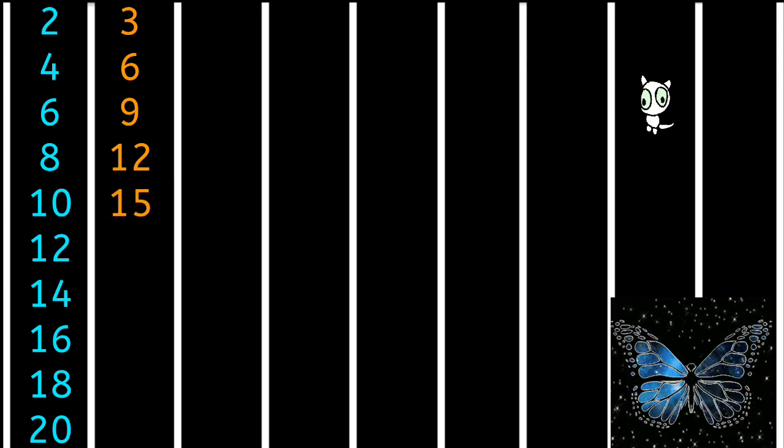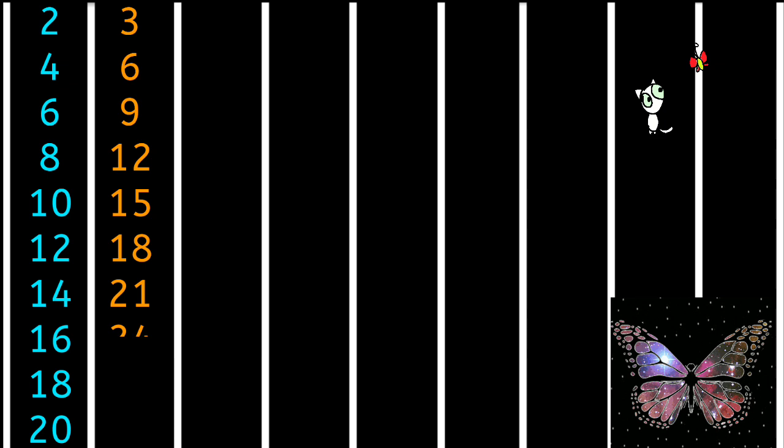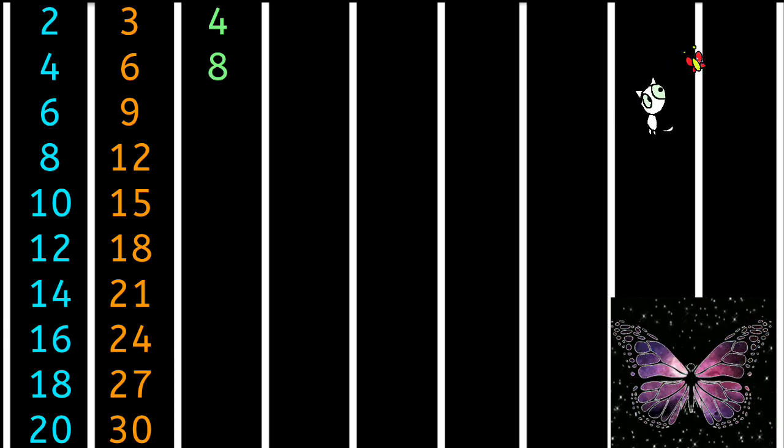3 5s are 15, 3 6s are 18, 3 7s are 21, 3 8s are 24, 3 9s are 27, 3 10s are 30, 4 1s are 4.